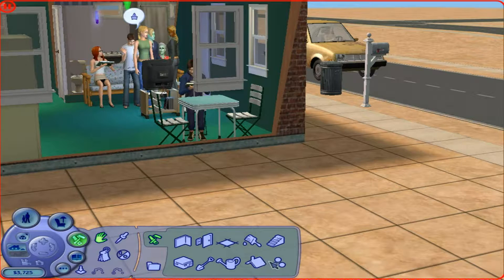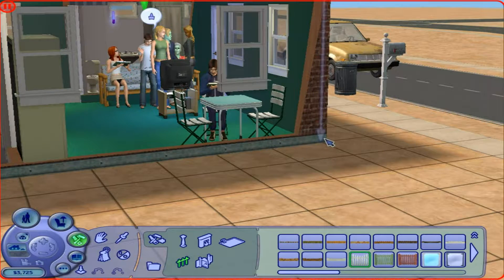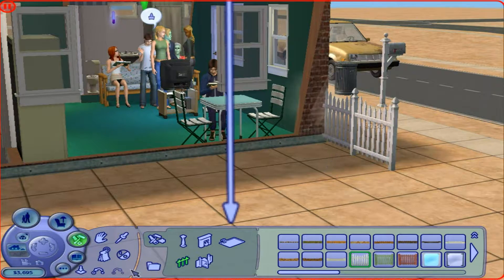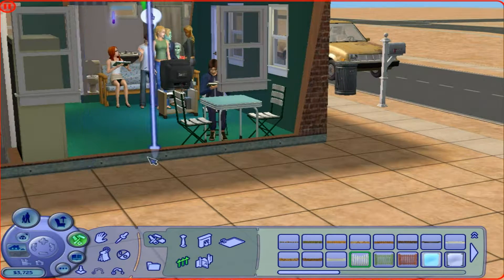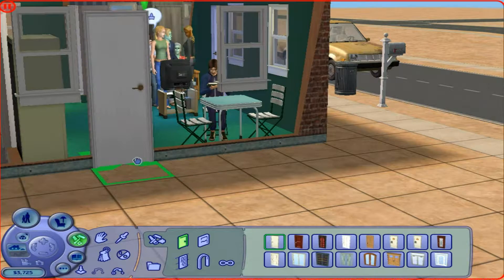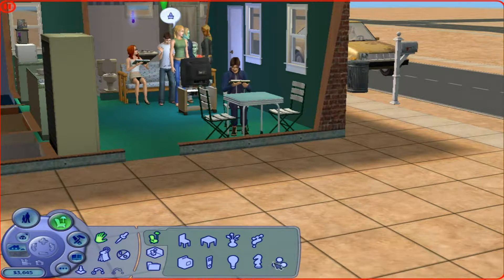Have we got a fence option? Ah, there we go — fencing. Let's have a half decent sized fence — let's just have a nice white fence. Do I have to click and drag? It only needs to be there, you know. Let's put a door on first — let's make sure the door idea works. Let's put the door there. And in fact, let's buy the chess set first.